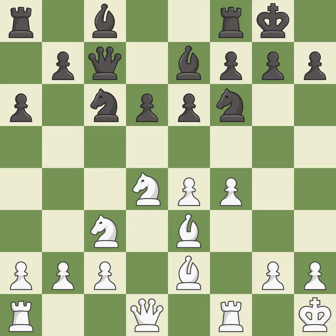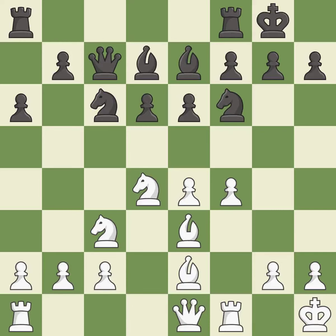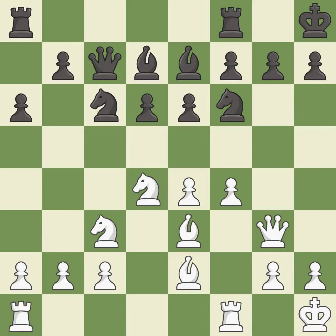Castling gets the king out of the center and activates the rook. Nc6 develops the knight toward the center and attacks white's knight on d4. B3 develops the bishop toward the center and supports the knight on d4. The bishop is ready to be developed to an active square. This activates a bishop by developing it off of its starting square. Castling gets the king to a safer square, out of the center of the board, while also developing a rook. Castling to the same side of the board as the opponent avoids some of the attacking associated with opposite side castling. This develops a queen off its starting square, getting it into the action. The rooks can see each other now, allowing them to provide mutual defense. This connects the rooks, which helps them coordinate together in the future.